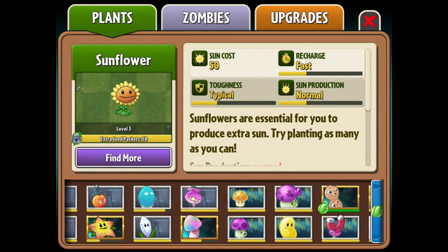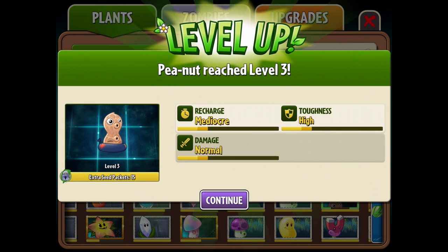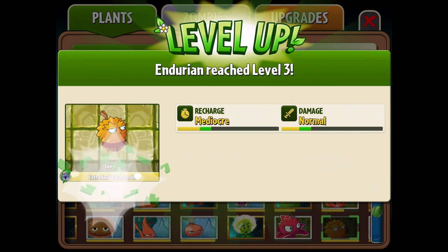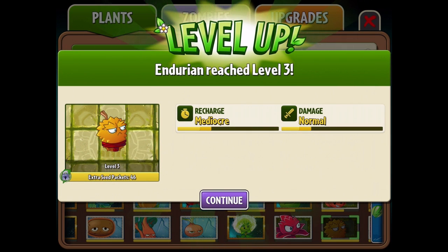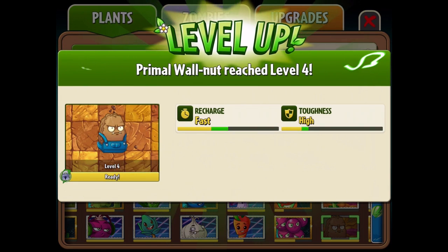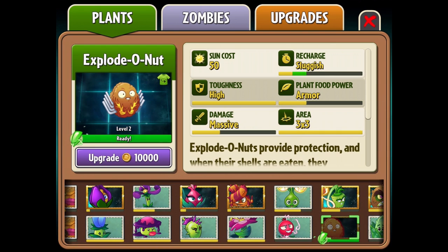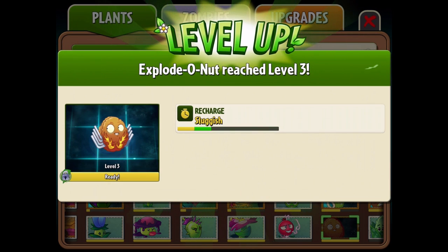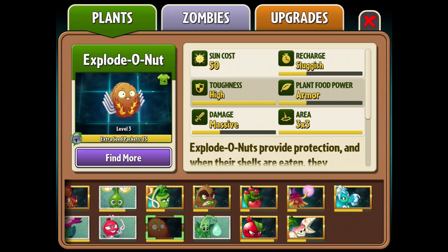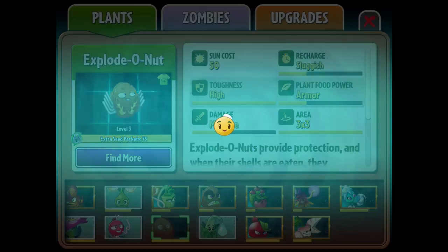Let's go ahead and find some things to upgrade. The Peanut — they've done a really great job with this upgrade system: Recharge, Toughness, and Damage. I was expecting more complication, but they worked it out great. Endurian reaches level 3. The Primal Walnut — level 4. Recharge is better with the Explodonut as well.